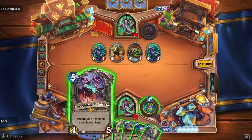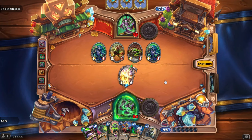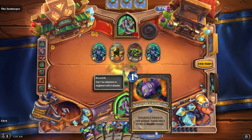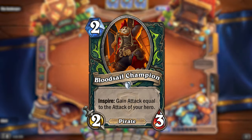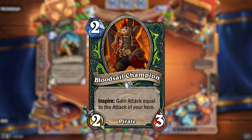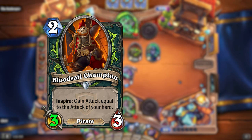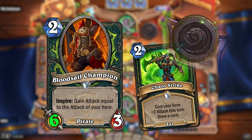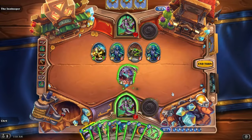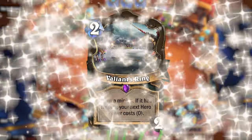The Grand Tournament introduced the Inspire keyword, which is a bonus every time you use your hero power. Each class got an Inspire card in the expansion, so of course Demon Hunter would also get one. Bloodsill Champion is a 2 mana 2/3 pirate with Inspire: gain attack equal to the attack of your hero. This means as a baseline he will gain +1 attack any time you use your hero power, but if your hero has any attack already before using your hero power, Bloodsill Champion will also gain that much extra attack. Inspire is really ideal for Demon Hunter since their hero power only costs 1, which is why Demon Hunter is also getting this card in the set.